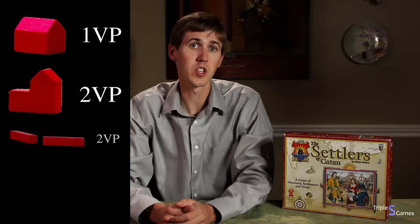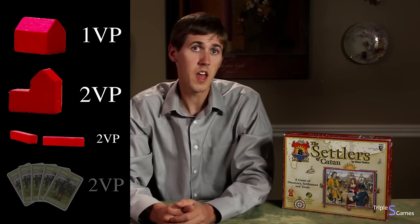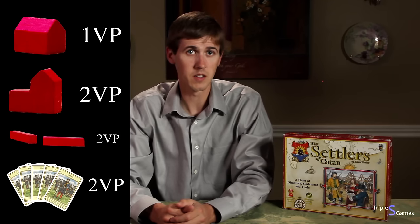The Settlers of Catan — how to play. The object of the game is to be the first person to have 10 victory points. You receive one victory point for each settlement you have and two victory points for each city you have. If you control the longest road, you receive two points, and the largest army gives you two as well. Finally, some development cards are worth victory points too.